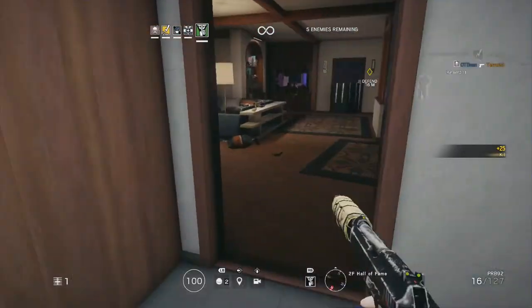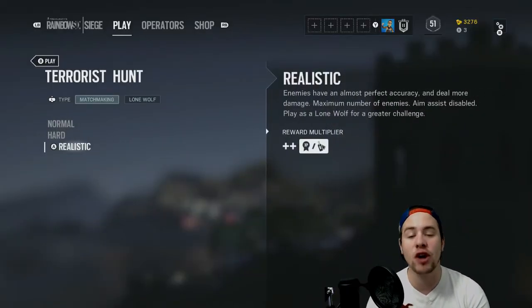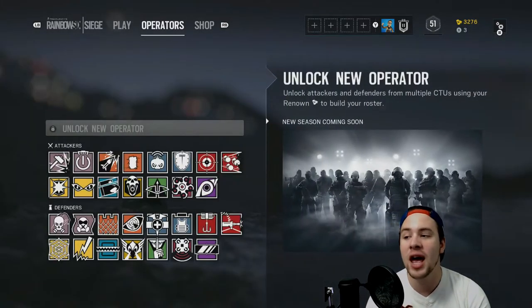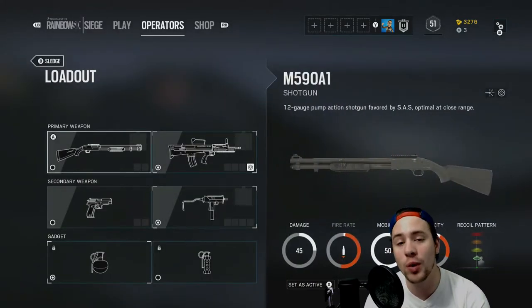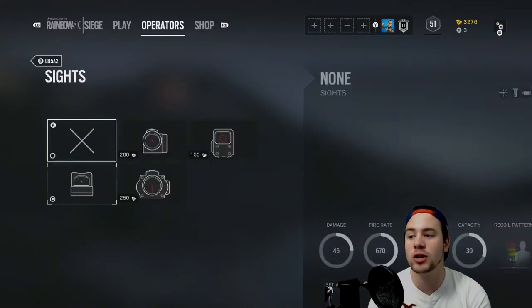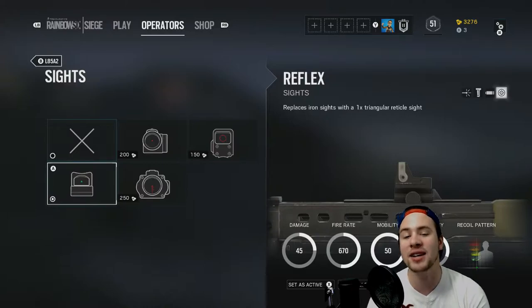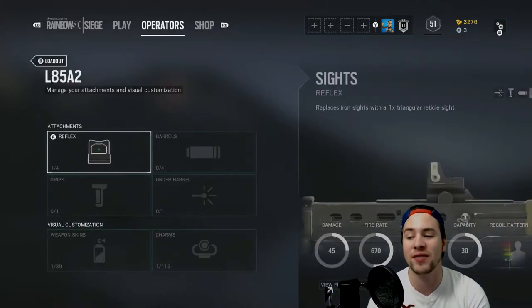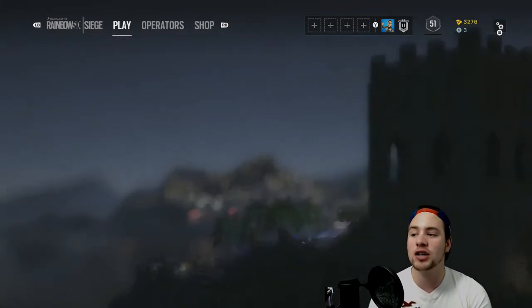Terrorist Hunt is you and maybe some friends going against computer AIs, which on the highest difficulty can be pretty hard and pretty fun. It's also a great way to earn Renown. Renown is what you use — shown in the top right corner as little yellow tickets — to unlock both operators and different things for their loadouts. In future videos I'll go through loadouts for specific classes, covering which sights like ACOG or reflex are better for specific weapons.